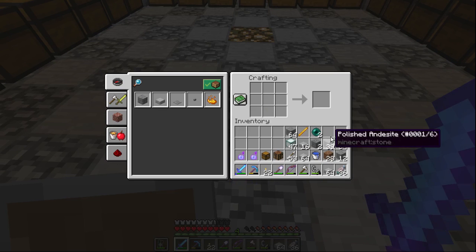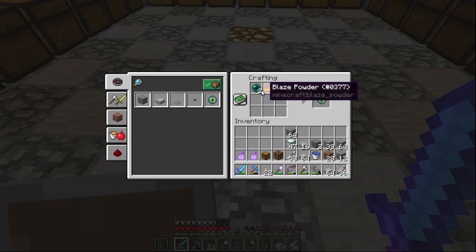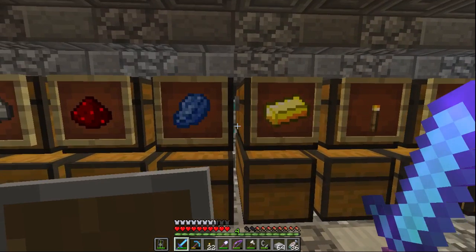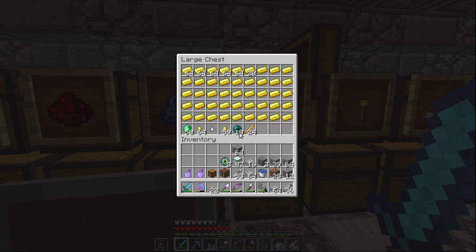First, we make some eyes of ender with blaze powder and ender pearls. Boom! Two eyes of ender. Now, I have a plan here, because as you can see, we only had 12 ender pearls, now we have 10 left.